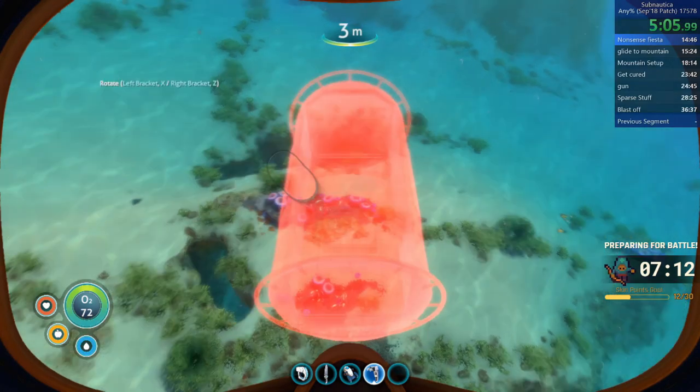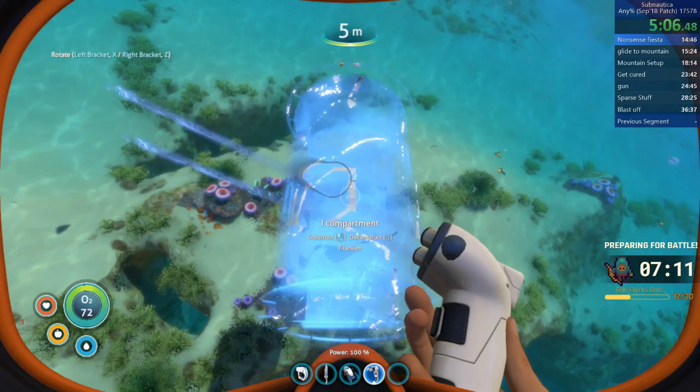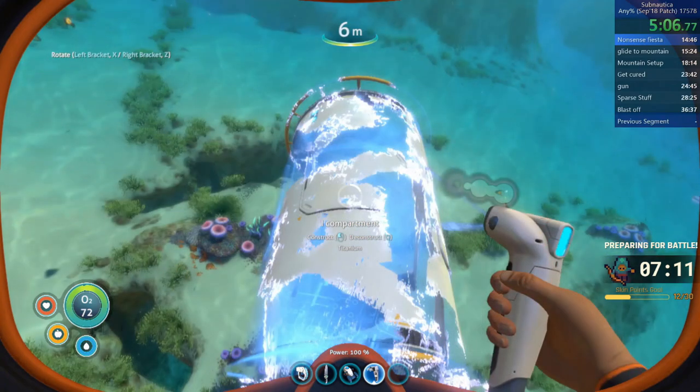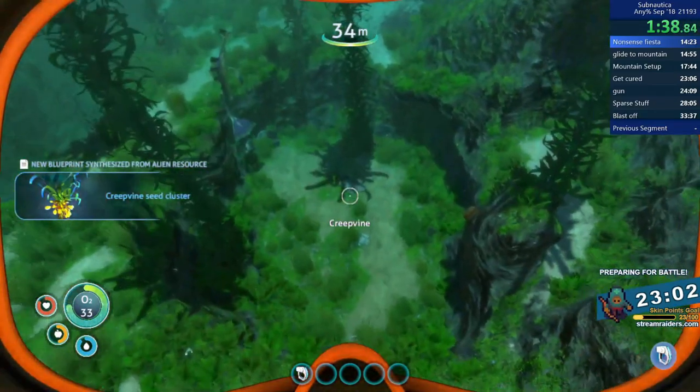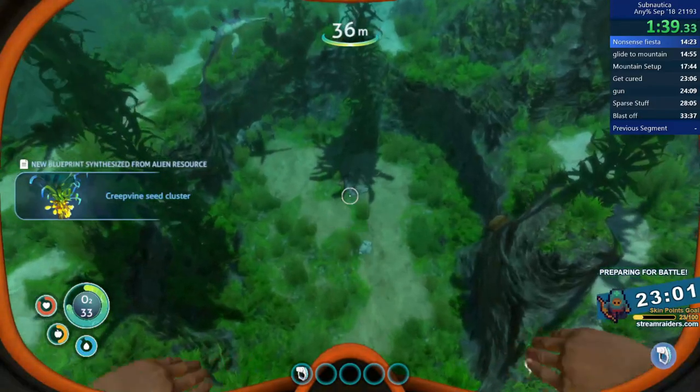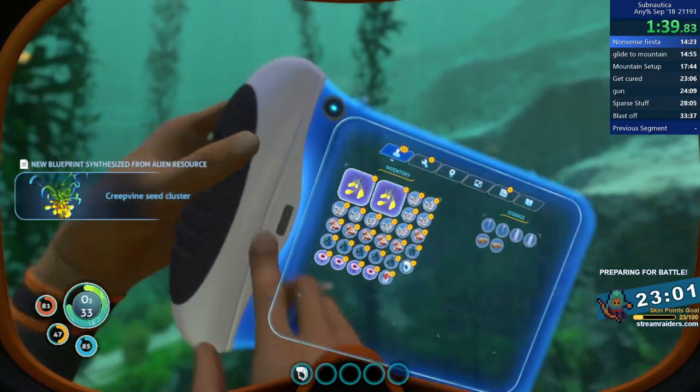It is possible on controller — you just have to be very speedy. Immediately open the storage locker and then immediately go down to the hatch. It is possible, just a little bit trickier than on PC. So how are we going to use ghost storage? If you're going to the coral tube first, then immediately after the fruit, you're going to activate ghost storage.